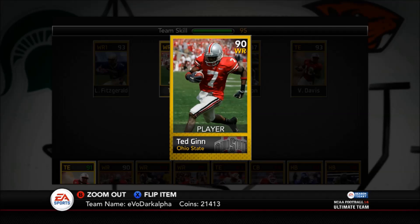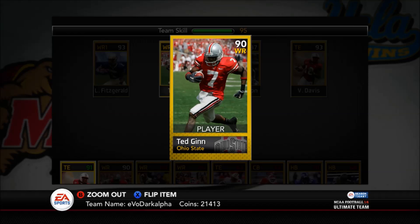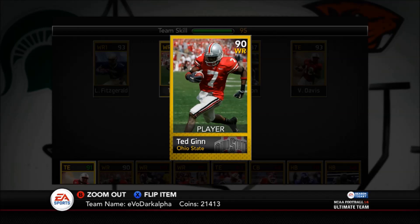Again this is DarkAlpha. If you guys haven't joined us yet on Evo, come check us out at MUTEvolution.com — we're here for you guys, for NFUT, for NCAA Ultimate Team, and the other Ultimate Teams as well. We're growing and doing everything we can to bring the best possible experience. Come check us out — it's always free and always will be. Hope you guys enjoy this video, see you next time.